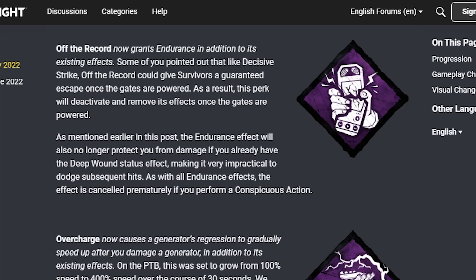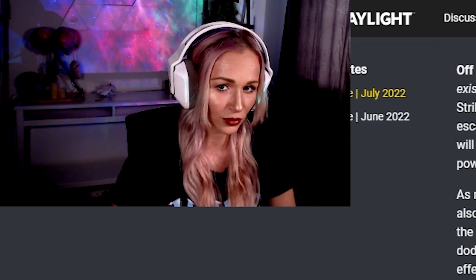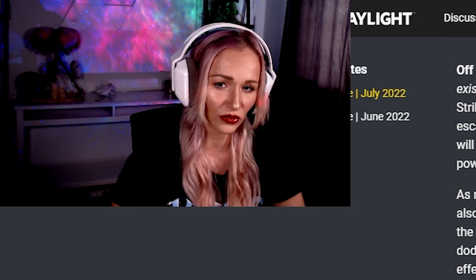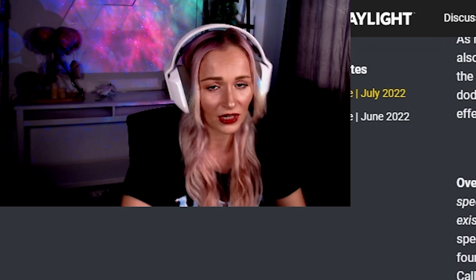Off the Record now grants endurance in addition to its existing effects. Some players pointed out that Off the Record could give survivors a guaranteed escape once the gates are powered, so this perk will deactivate and remove its effects once the exit gates are powered. What you could have done is use the hook save, then still use Off the Record to absorb a hit and escape. Also, as mentioned earlier, the endurance effect no longer protects you if you already have the Deep Wounds status effect, and it's canceled if you perform a conspicuous action like touching a totem or generator.